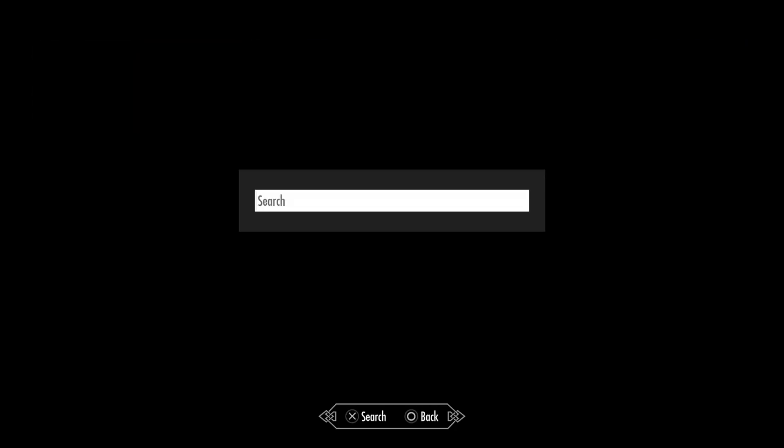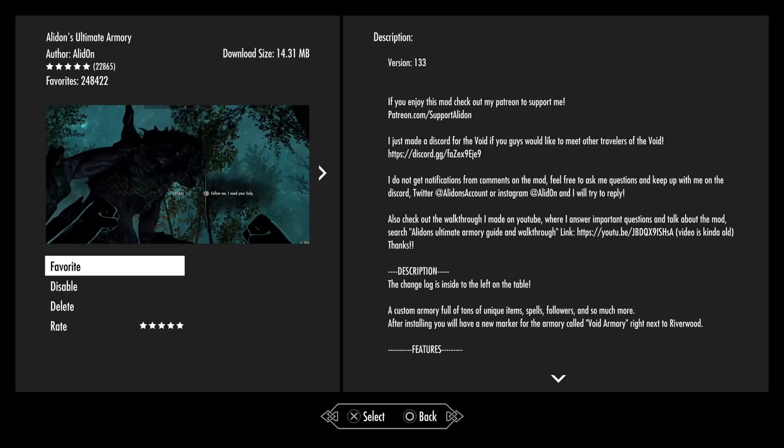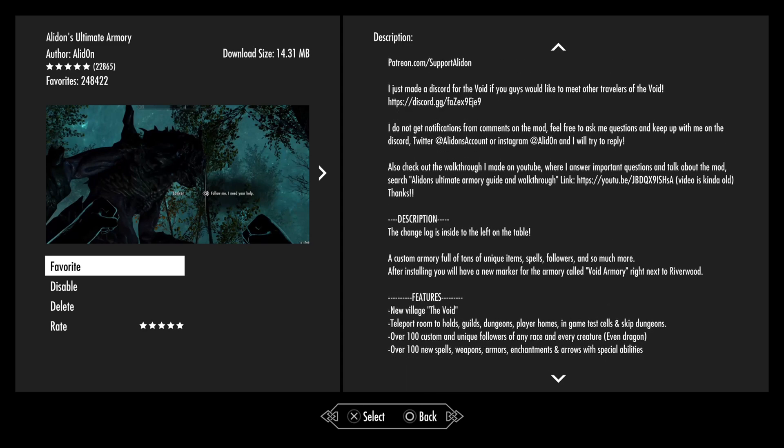If you type in search, you want to type in Aedin's — or just type in Ultimate Armory. If you get this mod, you only need this mod in order to fix the quest. Once you've got that installed, we're going to head back to our save that I've quick saved.